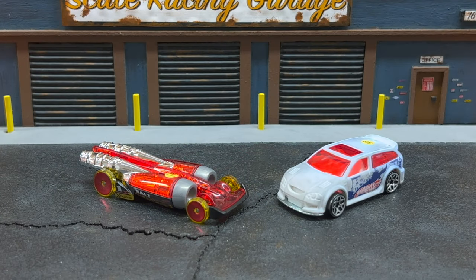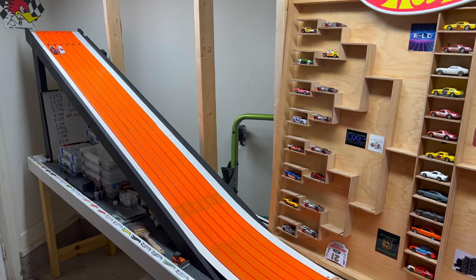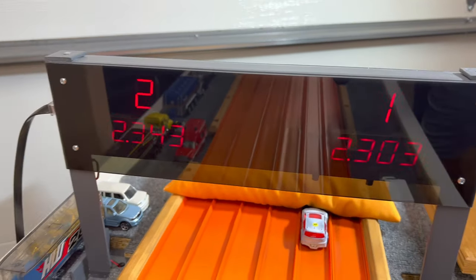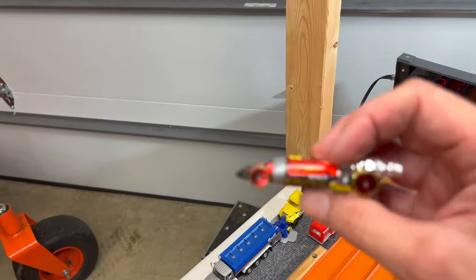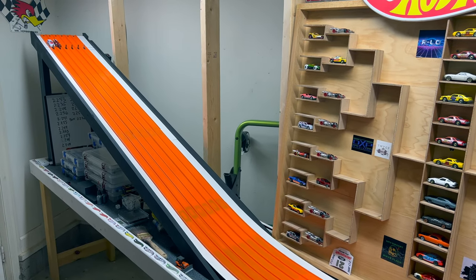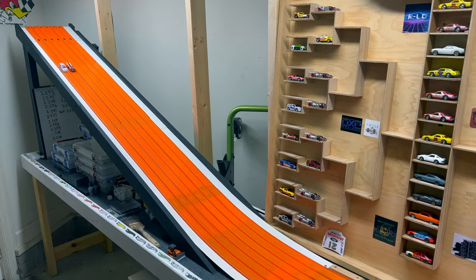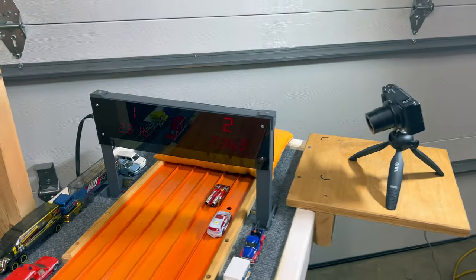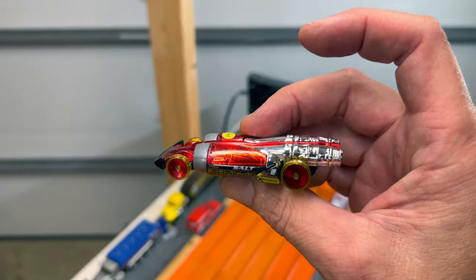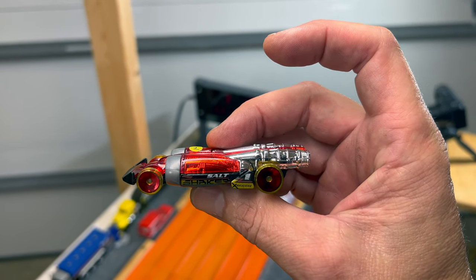The number 10 qualifier from Your Nightmare Racing, his Salt Shaker, versus the number 23 qualifier from Golden Owl — the Color Shifters Audacious. The Salt Shaker had it from start to finish: 23.16 to a 23.63. Your Nightmare with his red Salt Shaker moving on to round two.